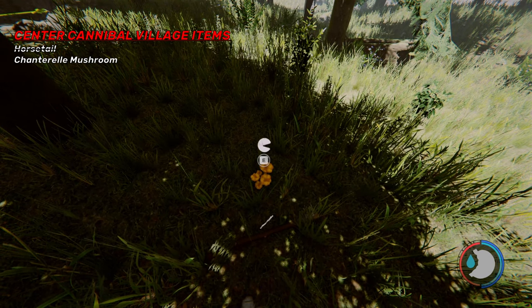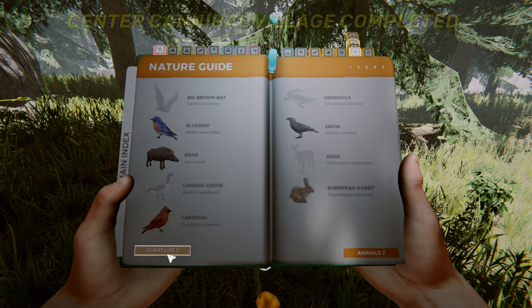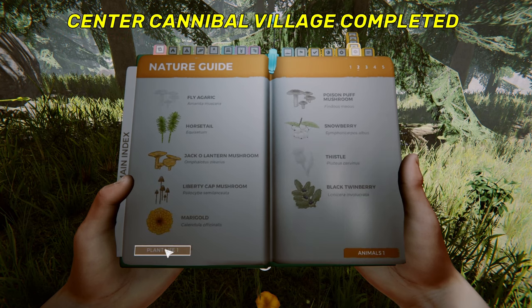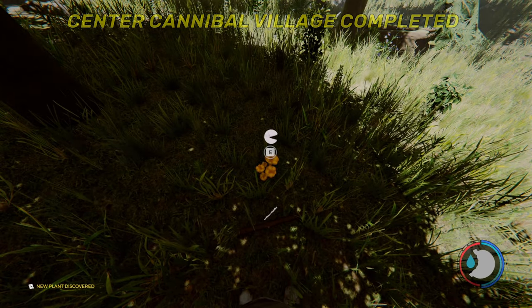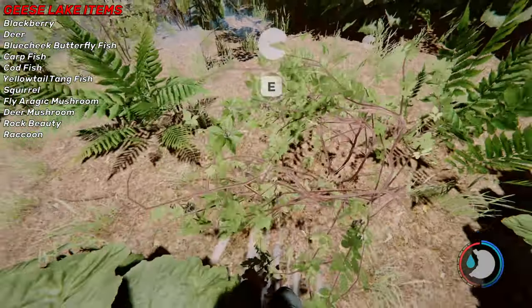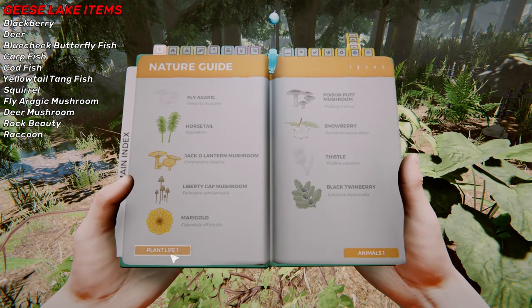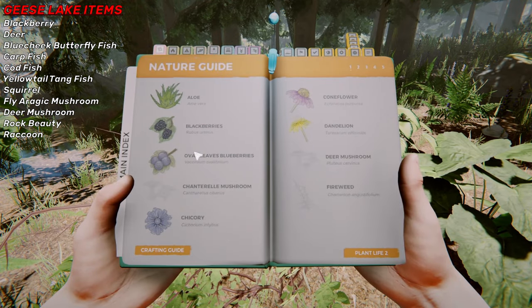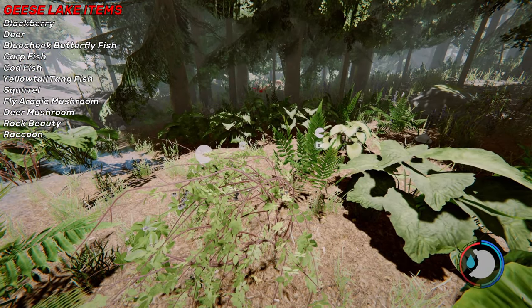There's mushrooms right here — there we go, what is that? That is the chanterelle mushroom, that's what that is. Oh, I landed in a bush. Black twin snowberry — I guess I discovered the blackberries because I landed in that bush.